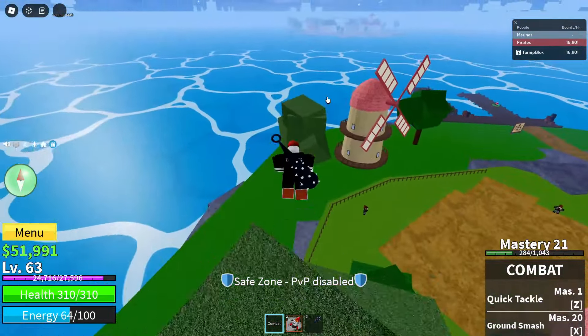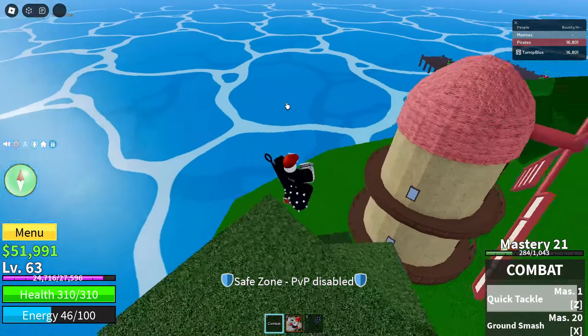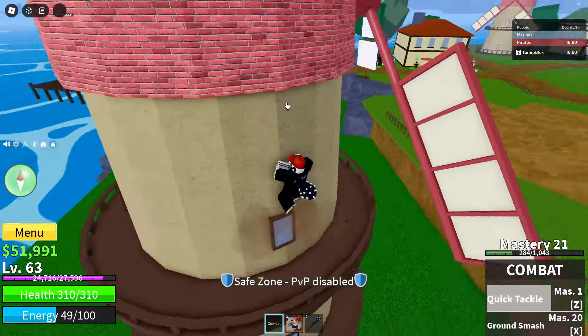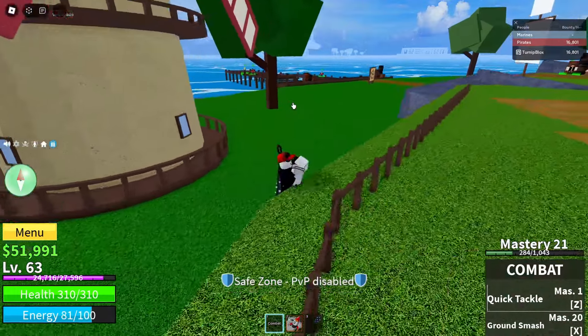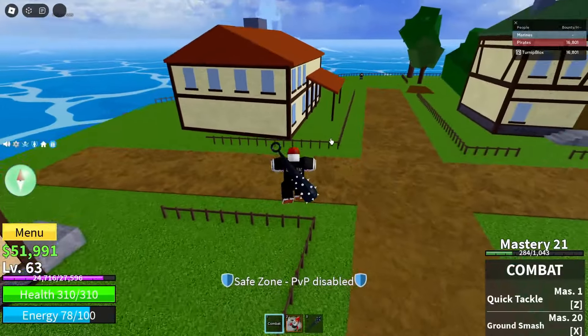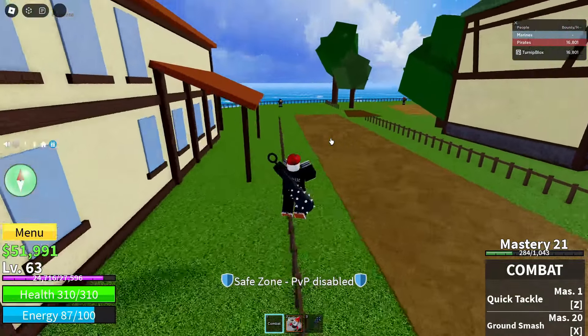But the developers have actually done a — like a quote 'surprise code' is what they called it. They posted a code on the Discord server and said they released this free fruit code. So it's kind of crazy.